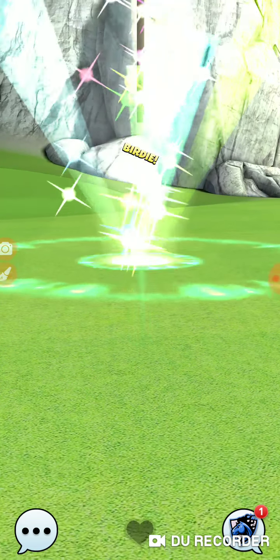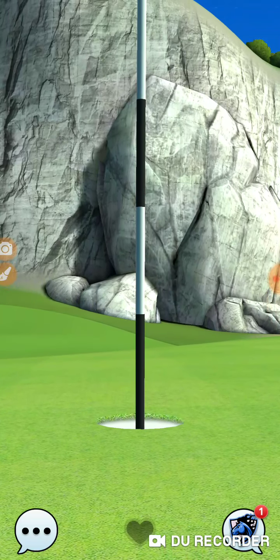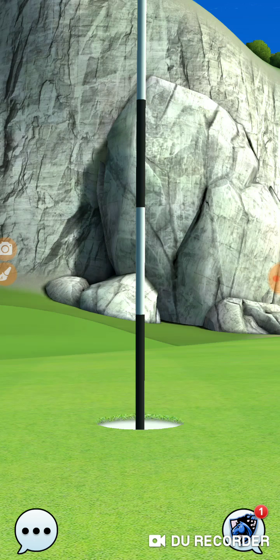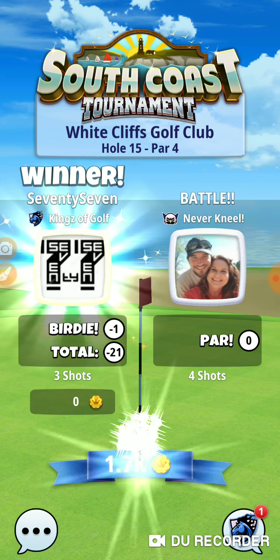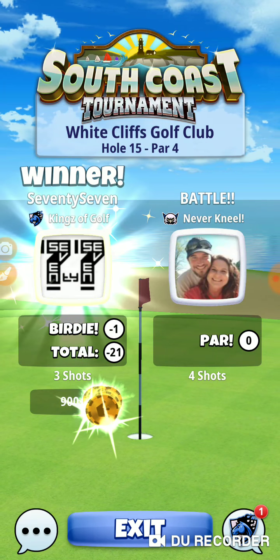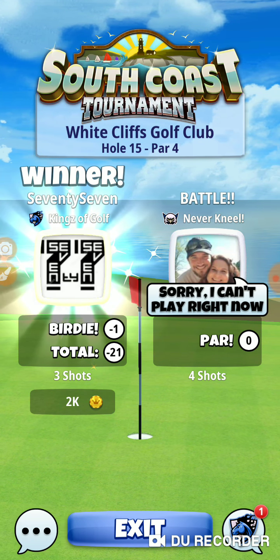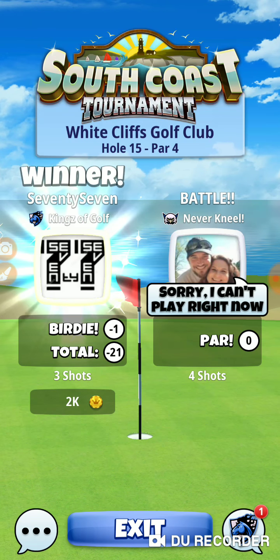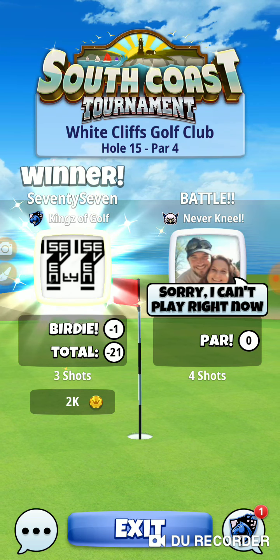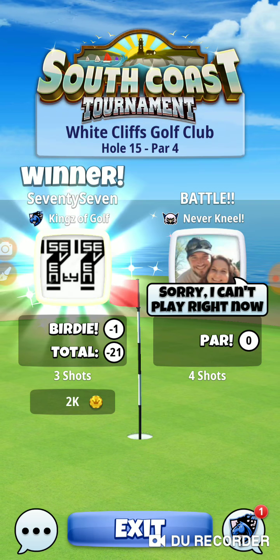These greens have so much hill to them that the ball guide's kind of lying. In real golf, sometimes the groundskeeper will cut it so that when you hit the green you're actually going against the grain, and the ball will slow down faster than you think even going downhill. Coming from the other direction it'll go really fast. All right, that was hole number 15 of the South Coast Tournament in the opening round of the Rookie Division — thanks for watching.